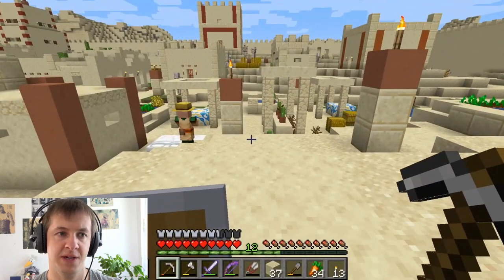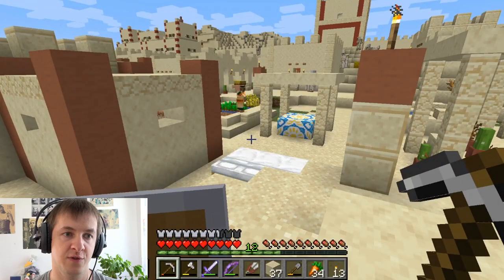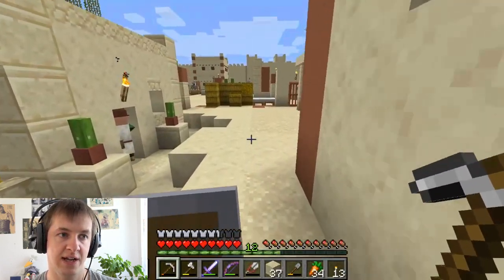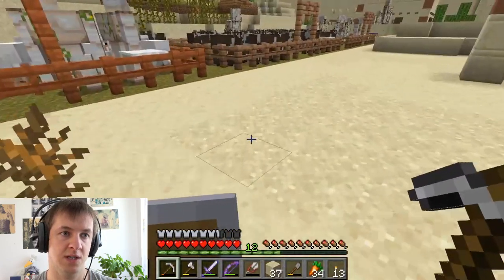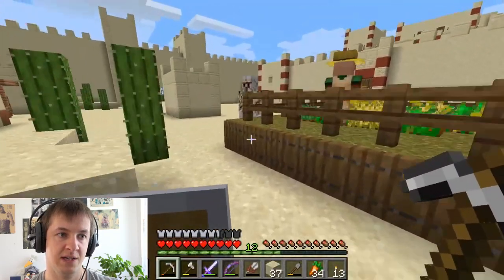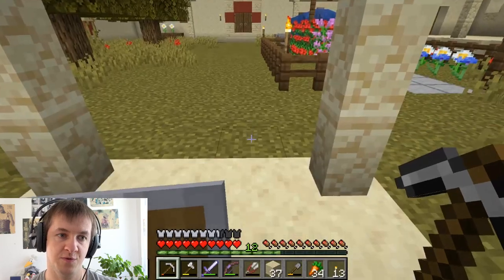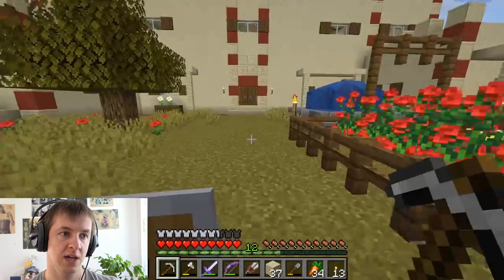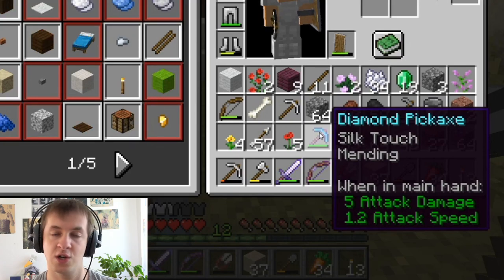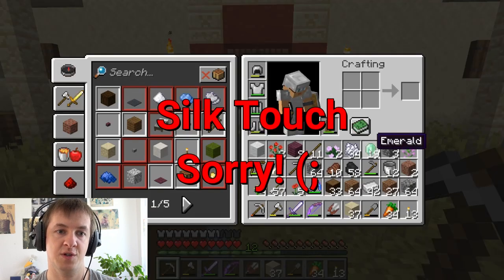Some biomes I don't recommend for a starter base: the desert and the snowy tundra are both very challenging — extremely difficult for crops and you have no animals. Don't go for strange island biomes either. Just go for the regular main ones: forest, plains, or taiga. You can always make a second base somewhere else once you have resources. That's what I did with this desert kingdom — I first started in the plains, then when I had enough resources and Silk Touch, I moved grass blocks here and started this base. For Silk Touch, go to village librarians and keep resetting their trades until they sell a Silk Touch book.